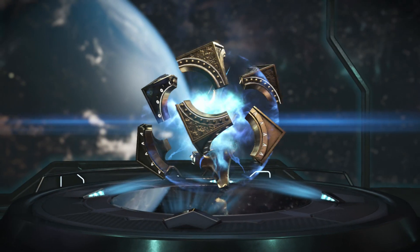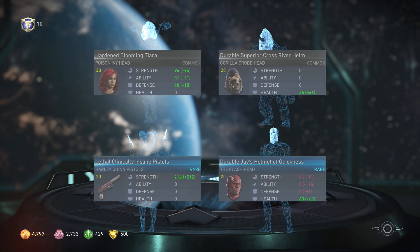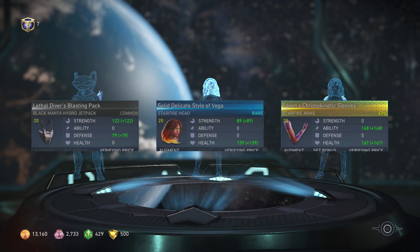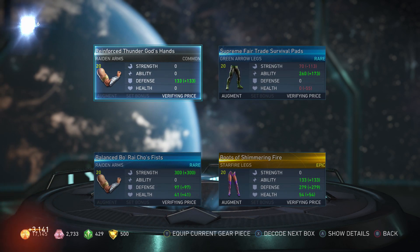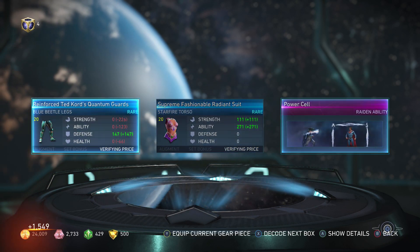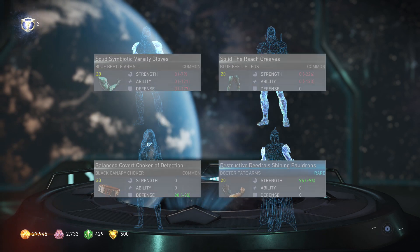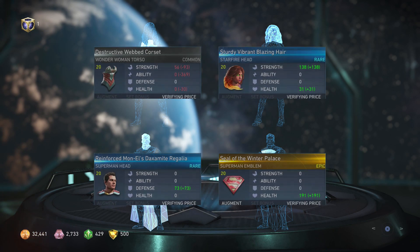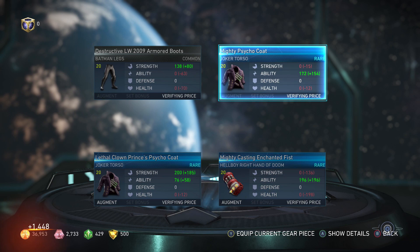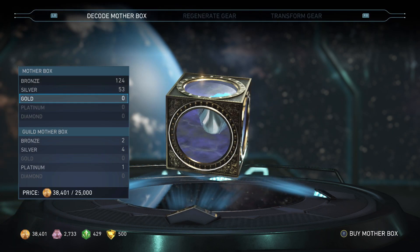Well that was all just a clever ruse to get credits for more golden mother boxes, because I love this character and I need to see more Adam gear. No Adam gear there — a bit disappointing. We got some epic gear for Atrocitus, not really what we're looking for. A gear ability for Raiden — that looks pretty cool, that's the one they showed in the trailer. Aquaman, Dr. Fate, no Adam. Gotta be a bit disappointed, but we were so lucky on the initial unboxing so I can't be actually disappointed — it's just a little bit demotivating.